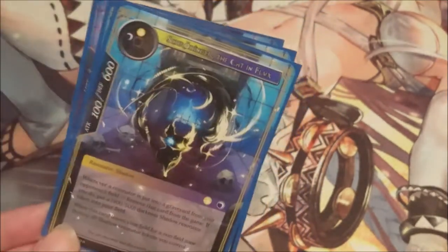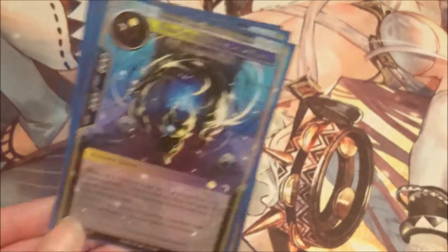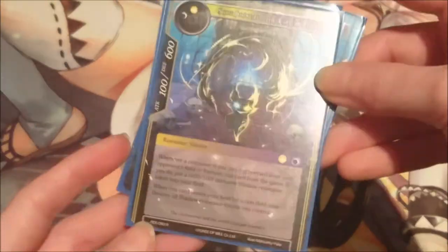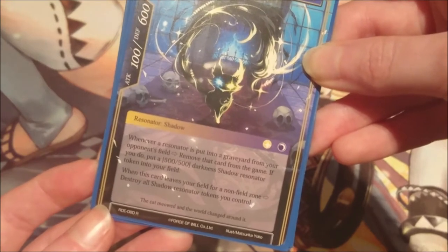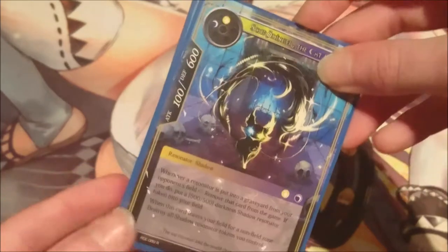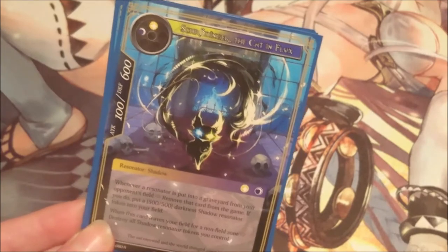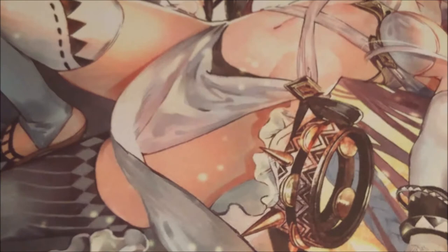If we have neither of those conditions we can't play Schrodinger — that's one of the caveats of this deck, that we heavily rely on either getting Grim out or playing Black Heart Alice to get Schrodinger out. But he's not really a make-or-break card; it's just a handy gimmick to drag out a resonator while playing a big cost resonator like Black Heart Alice. He has the ability that whenever a resonator is put into the graveyard from your opponent's field, you remove it from the game and put a 500/500 darkness shadow resonator token into your field. When Schrodinger leaves the field, you destroy all shadow resonator tokens — but with Grim turning the shadow tokens into fairy tales, that combos nicely with recovering Wendy.